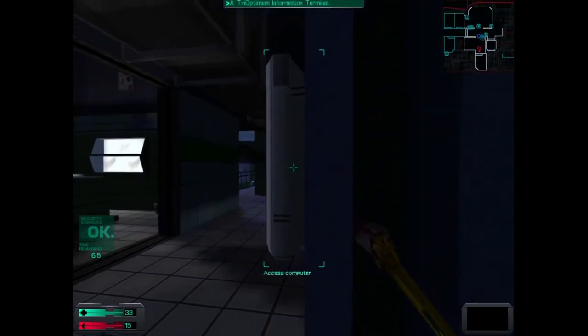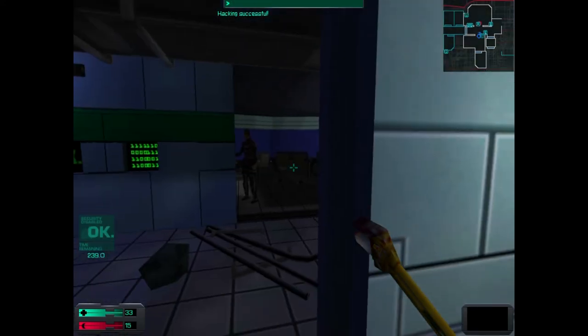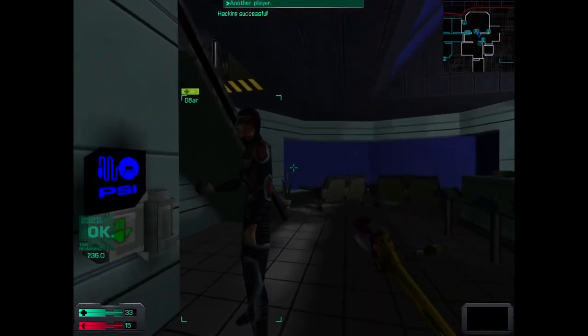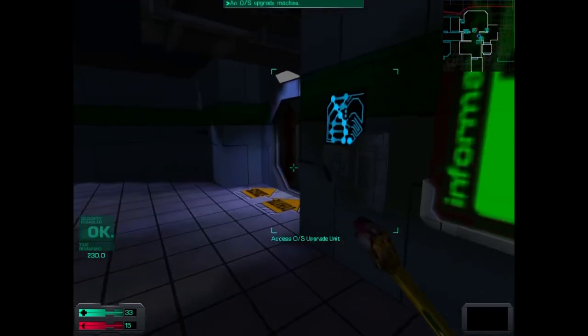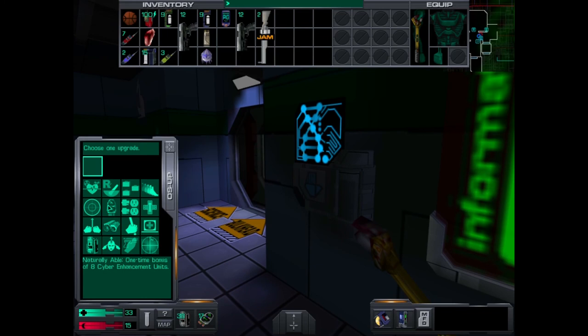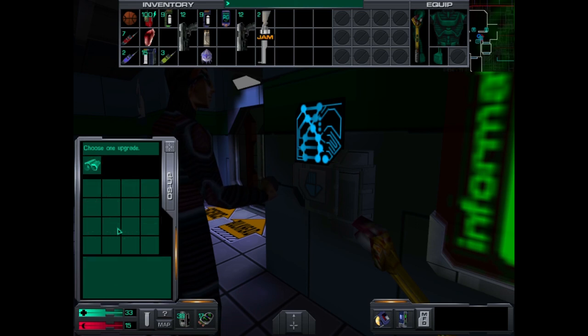Damn Bronson and her stupid procedures - she's changed the code on the mid side to sub-armory again. Now I've got to head back up to deck four to find the security system. Somebody's gonna frag her. There we go - security system offline.